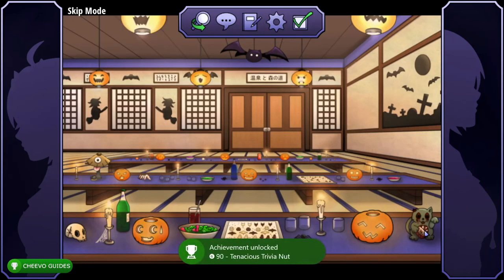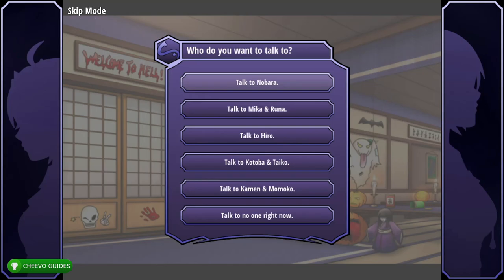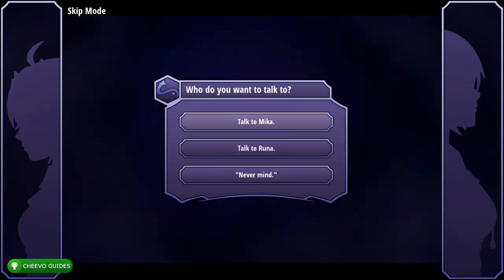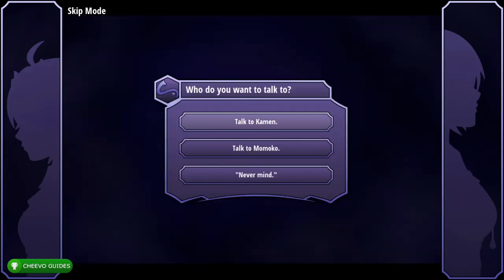At this point you should unlock the first achievement: Tenacious Trivia Nut, for unlocking all optional trivia entries. Next, click the speech bubble in the upper center screen. Talk to Nobara, then Mika and Runa, then talk to Mika again. Choose 'Never mind,' then talk to Cayman and Momoko, talk to Momoko again.